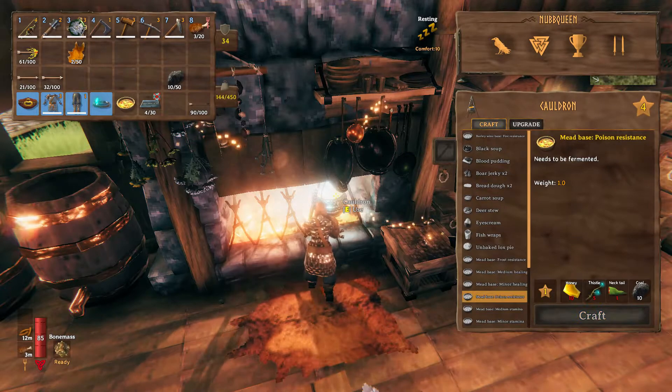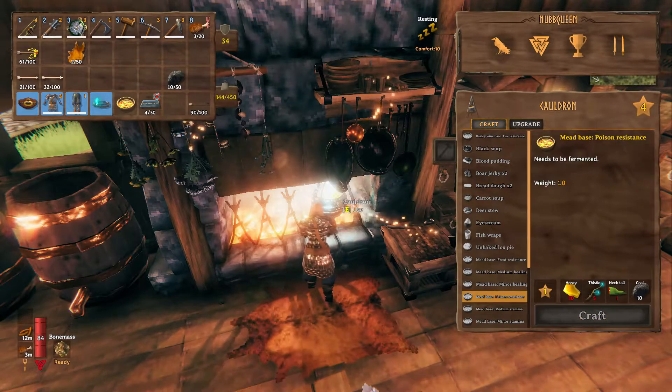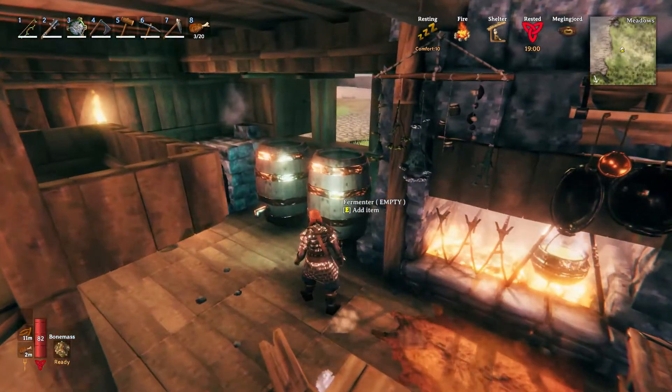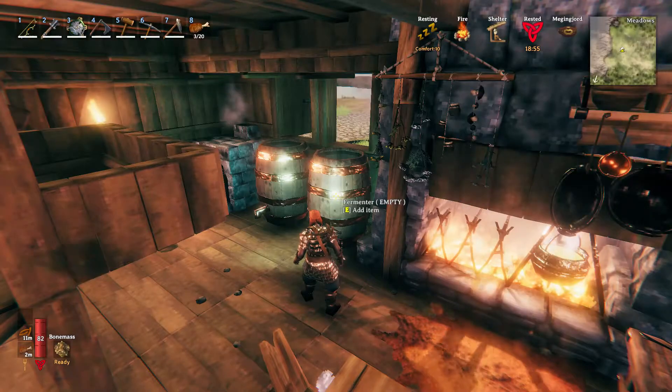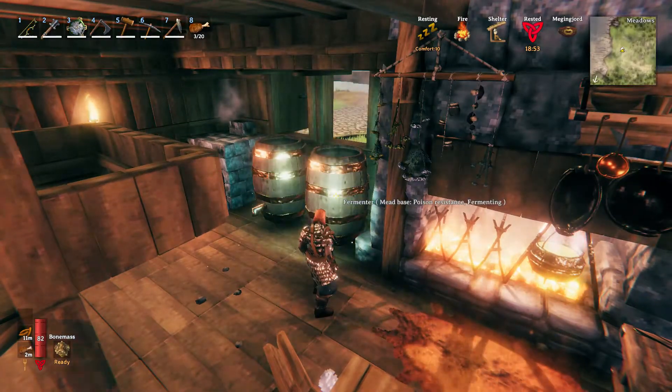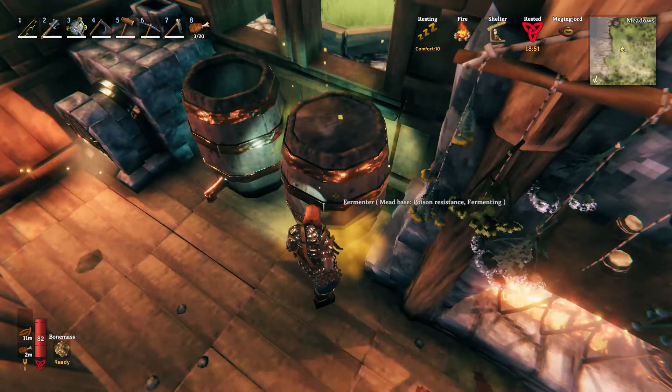Once we have created the meat base, we bring them to the fermenters. We don't need to put them on our quick bar — just go ahead and press the E key when the prompt shows up. As long as we have the meat base on us, they will be automatically added into the fermenters.